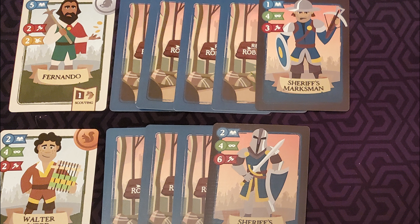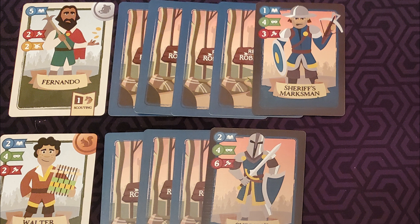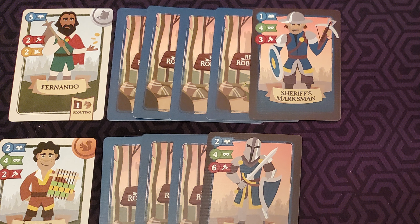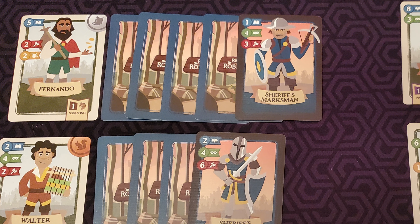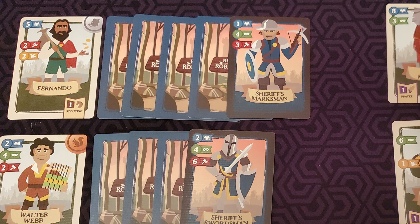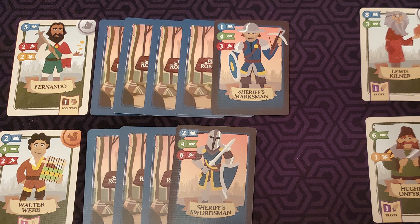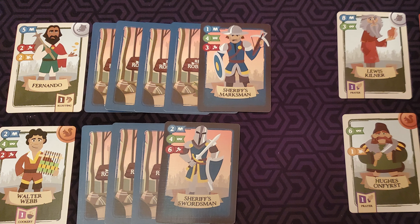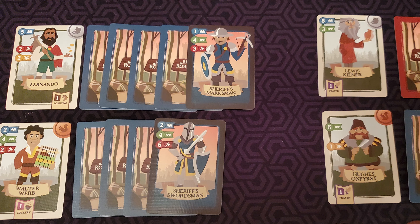Jolliness is used to boost up any of your attribute stats one higher for each Jolliness used. All attributes work differently when attacking. With Brawn, you have to defeat an entire row of guards all at once or you fail, by comparing all the guards' Brawn stats against however much Brawn the player has. At the beginning of the round, the only guard stats we get to see are the guards on the far right of each row, but that may change throughout rounds by using special abilities.